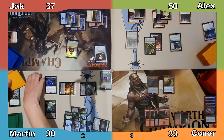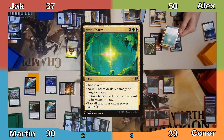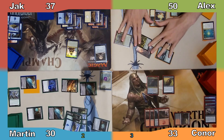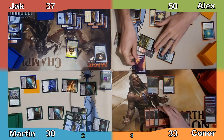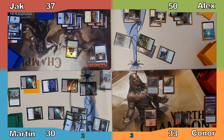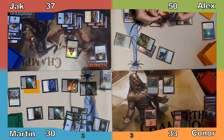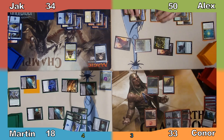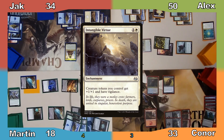I manifest the top card of Alex's library and Alex plays a Forest. He then casts Naya Charm, tapping down all of my creatures, and moves to combat. He attacks me with all of his creatures and has the Rhino that his commander creates enter attacking Jack. Connor responds to Gyred's trigger by sacrificing his Myriad Landscape to put 2 Swamps into play tapped, and Jack blocks the Rhino with his commander. Jack takes 3 damage, I take 12, and Alex draws 5 cards. In his post-combat main phase, Alex casts Intangible Virtue and passes the turn.